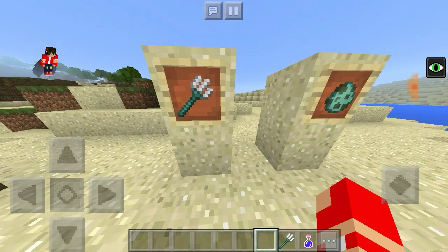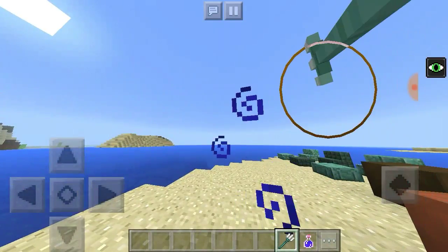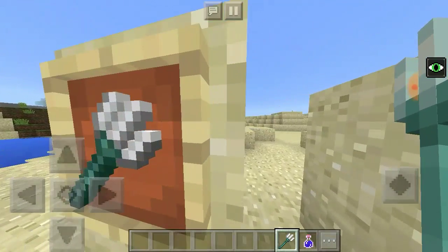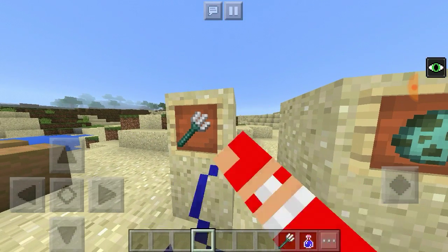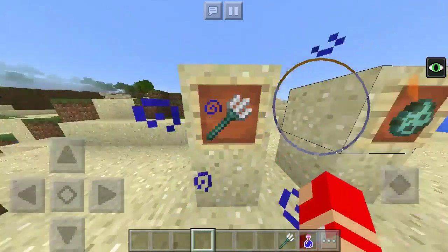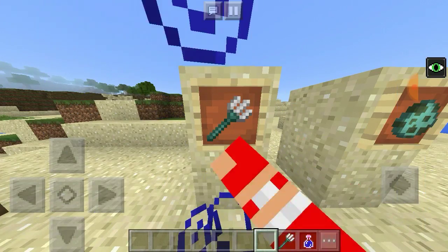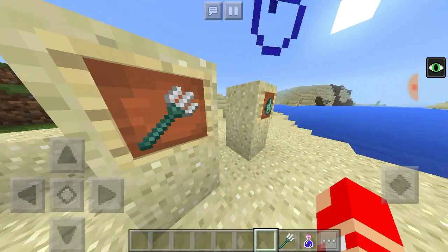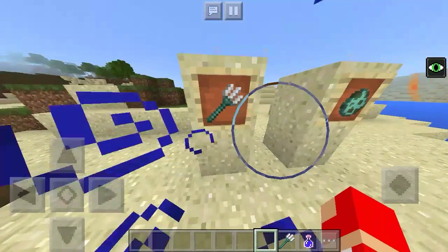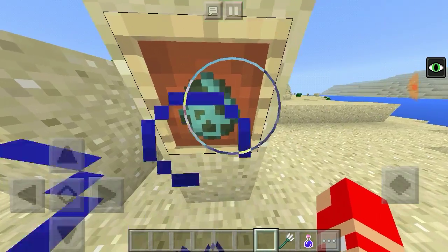We also have a new weapon called the Trident. The Trident is a long-range weapon which can be thrown for miles and miles. It takes almost seven attack damage from the player or the mob, which is very actually good. But you might want to watch out for the new mob, which I'm going to talk about right after this. These can only be obtained from the new mob, the Drowned. The Drowned is a new version of the zombie.